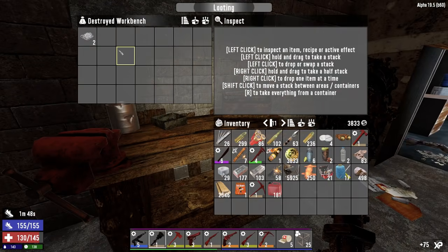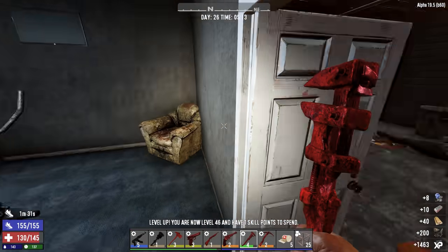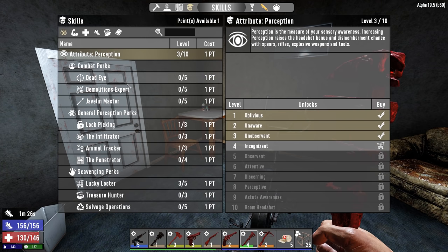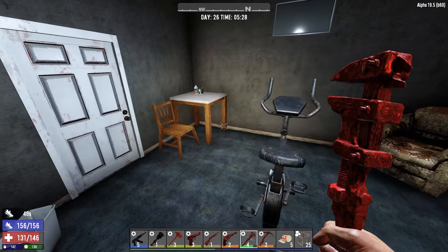There's a destroyed workbench here with some broken glass. Let's take that apart. There's our skill point — let's lock ourselves in here for just a moment. I'm kind of thinking Master Chef. Steak and potatoes, meat stew, vegetable stew, blueberry pie, and all the pumpkin dishes — we do have quite a few pumpkins left. I'm going to do it. Cooking is kind of fun, it'll give me something to do at night.